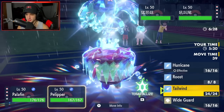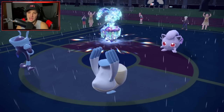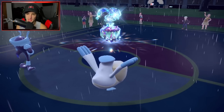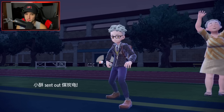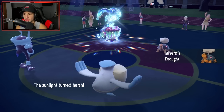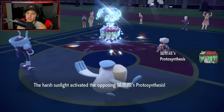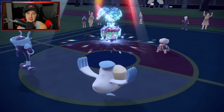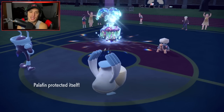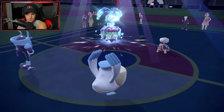Scream Tail has a chance to Protect too. Hurricane drops solid damage onto Brute Bonnet. Jet Punch chips Scream Tail. They swap in Torkoal and change weather — Protosynthesis pops and now Hurricane will miss. Wide Guard from Palpalpad protects us from spread moves.